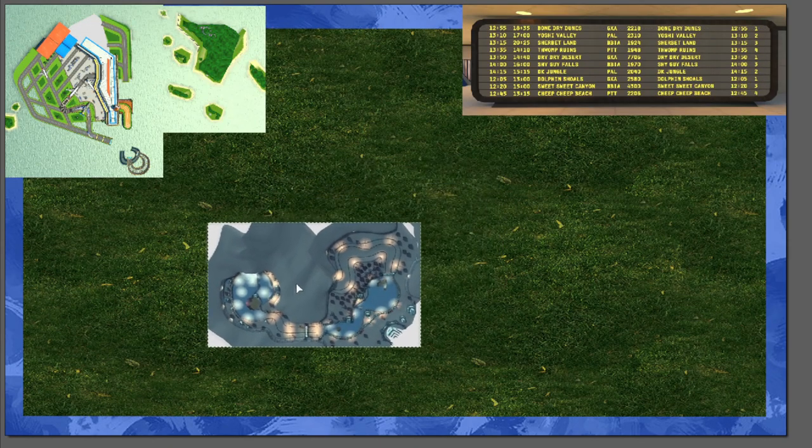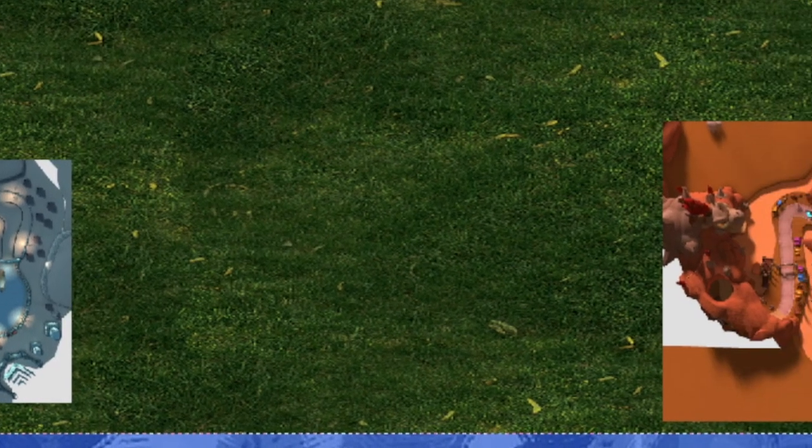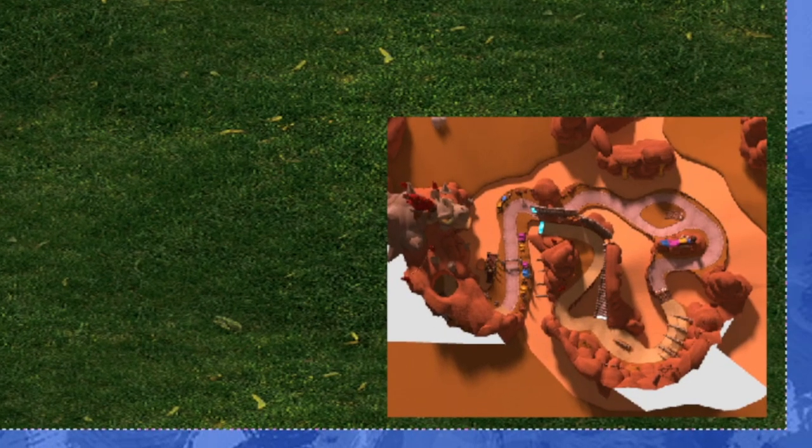If you look at the times of departures and arrivals, we can notice that it takes about 6 hours to get to Bone Dry Dunes and about 7 to get to Sherbet Lane, making those two the farthest destinations, since most of the other tracks only take 3 hours to get to.